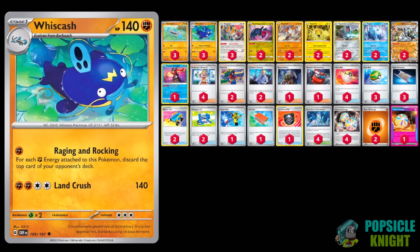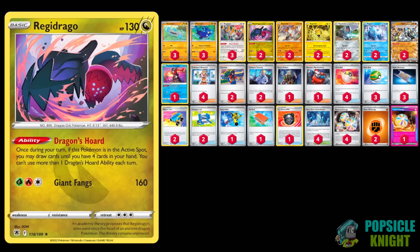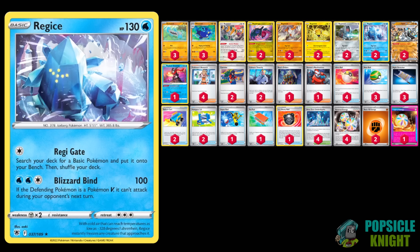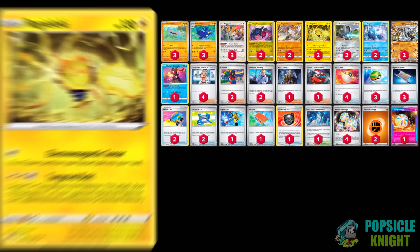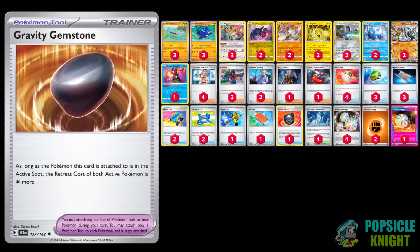Being familiar with all the other Regis will definitely make it easier to pilot this build. Remember that you can use Regidrago to draw extra cards with its Dragon's Horde ability, and all the other Regis can help you set up Regis on your bench. Regieleki has an attack that can help you recover any one of your trainer cards.